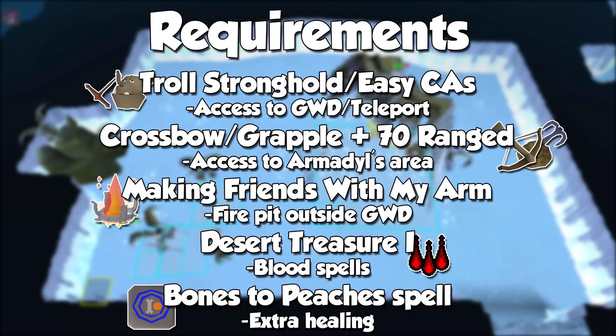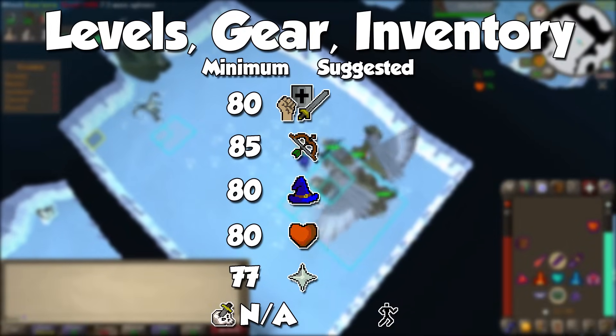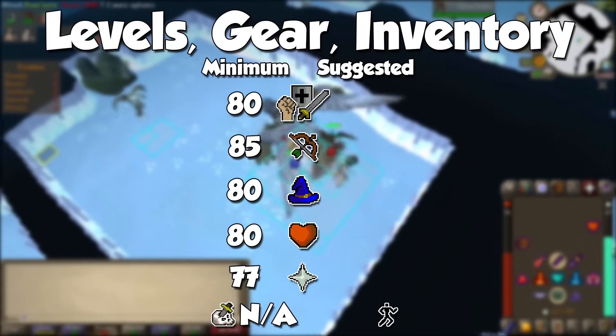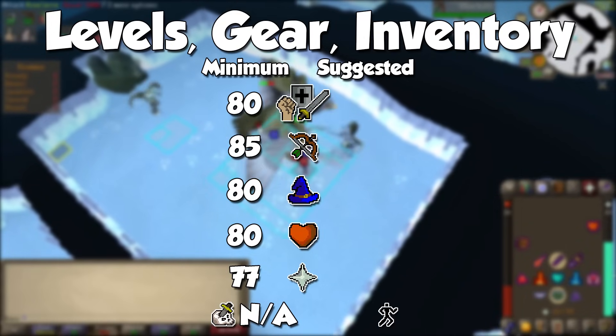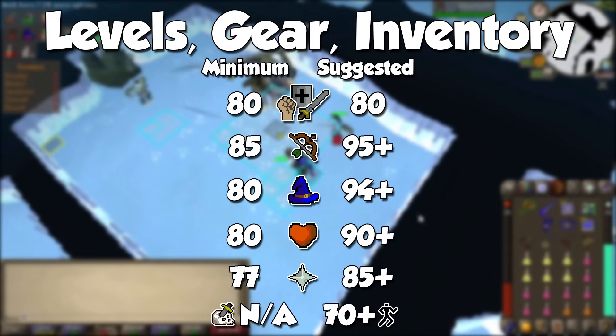I recommend both Desert Treasure 1 for additional healing after the main fight thanks to blood spells, and the Mage Training Arena to unlock Bones to Peaches so you can bring tablets, since all of the monsters here drop bones when defeated. Melee is completely out of the question for Kree'arra, but he is so tanky that we are going to up the requirements a little bit. I recommend minimum 85 ranged with decent magic and defense levels for blood spells and survival. For quicker KC with any weapon of your choice, bump those to 95.